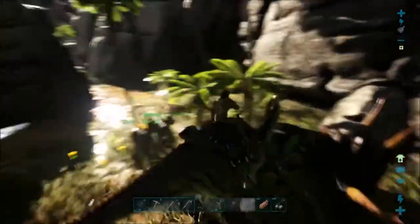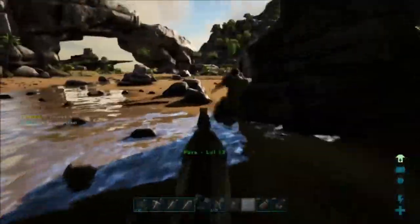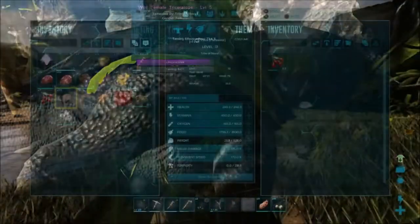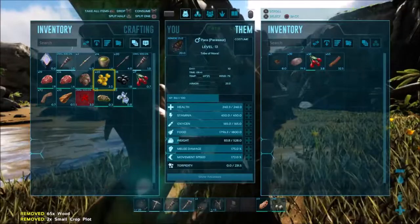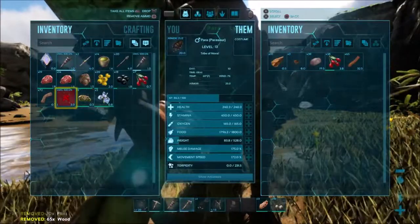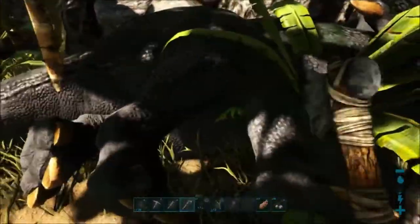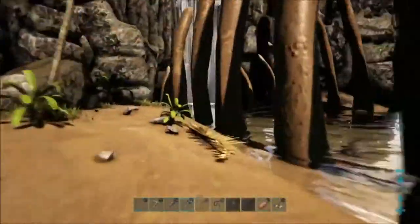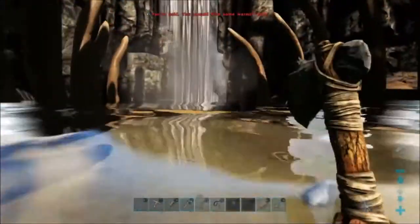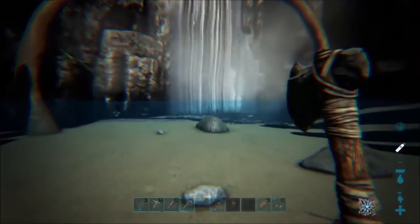We're going to get all these guys to hang out here and bodyguard this trike. He's going to take a while to tame, so I'm going to have my narcotics ready. Every time I need to use a narcotic, I just put it on the trike and then use it there. I don't like to stack up all the narcotics on him, because if the trike breaks free and wakes up, he'll run off with all your narcotics — and that was a lot of work to get there.